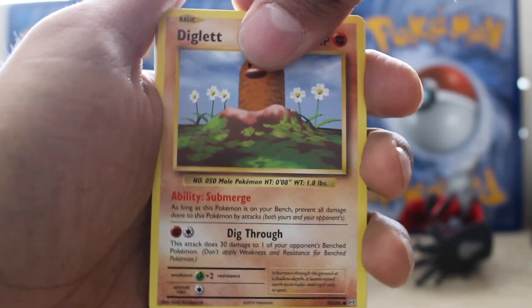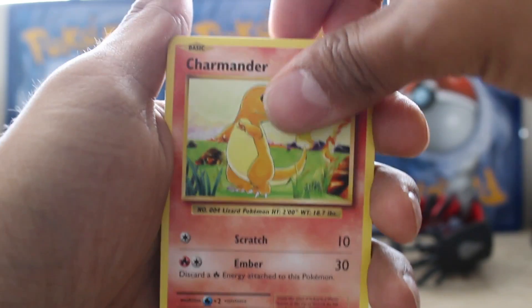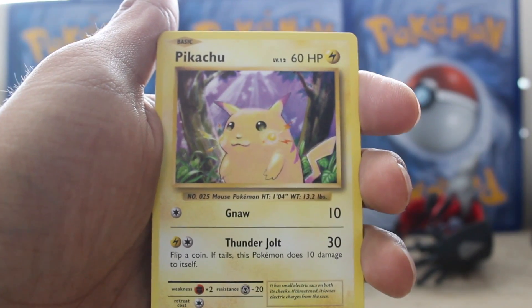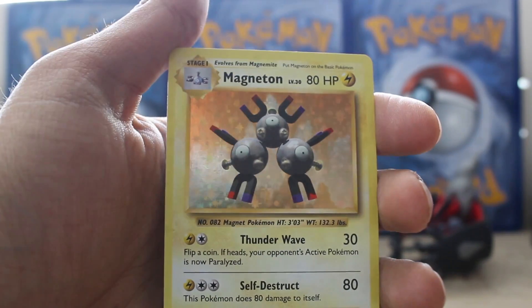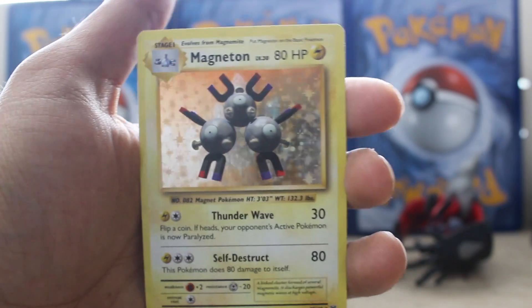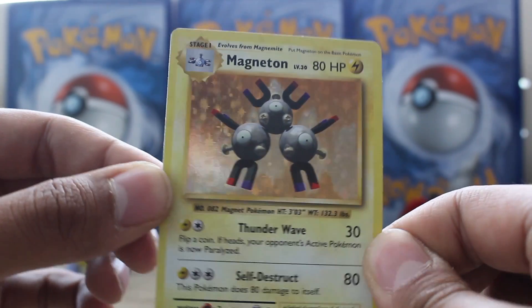Diglett. Rattata. Charmander. Foreshadowing. Psychic energy. Our reverse — wait, what? Pikachu? And our rare — oh nice. Hello Magneton. I don't think I've ever pulled this card and I've opened a lot of Evolutions. Wow, cool. I'm not too sad about that.